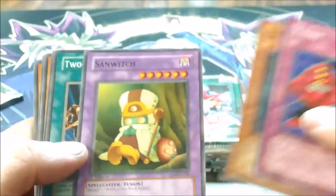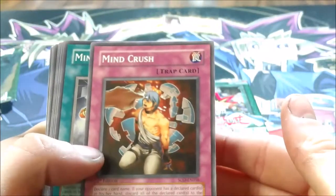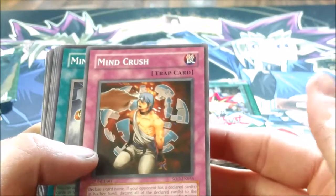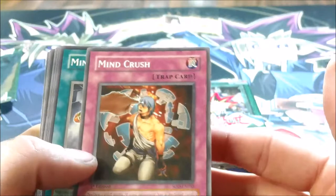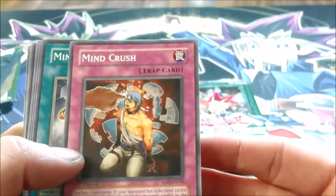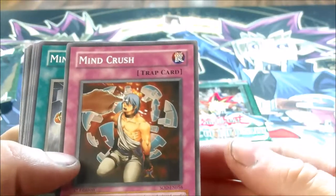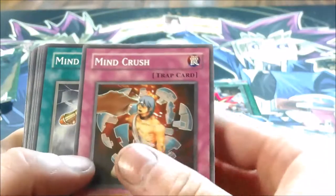Taunt Sandwich — that's an interesting card too, it's got Sangan and Witch of the Black Forest as its fusion materials. Mind Crush — actually a really good card. It was really good whenever your opponent was searching for stuff out of their deck. You'd have Mind Crush face down, and when they searched something and added it to their hand, you could Mind Crush it. It was also really good for Dark World decks.